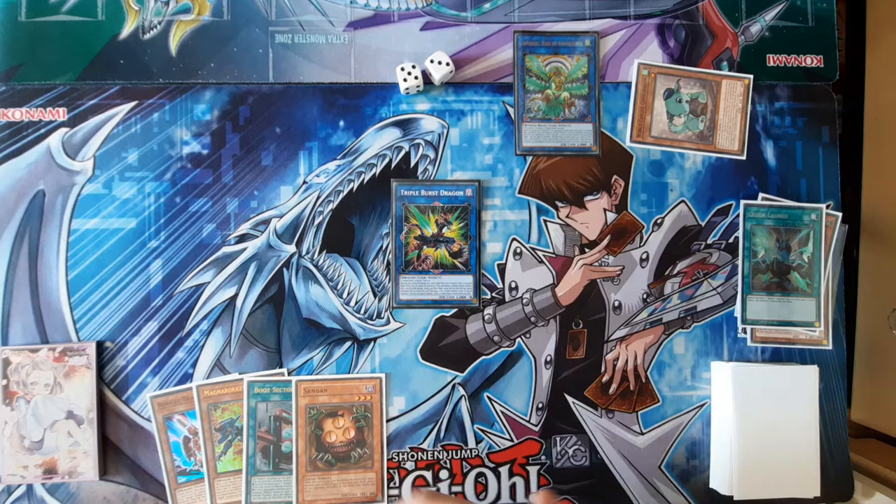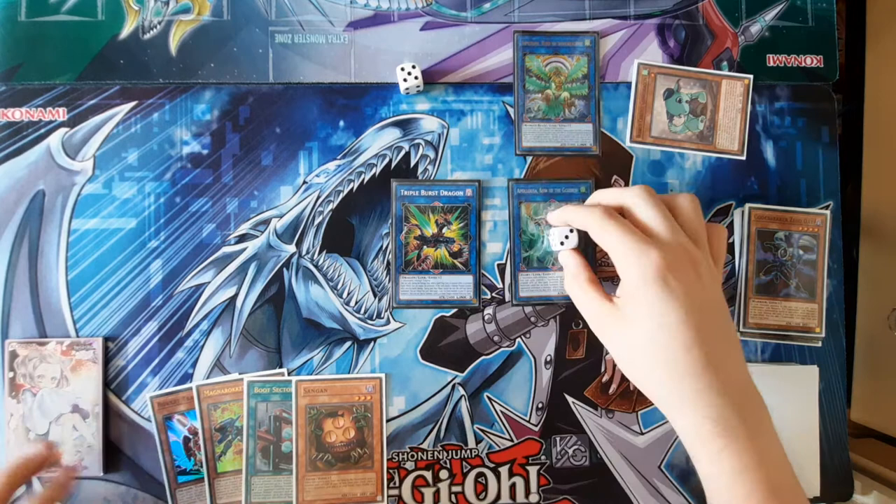Next you're just going to link everything away and make your Appaloosa with three counters.